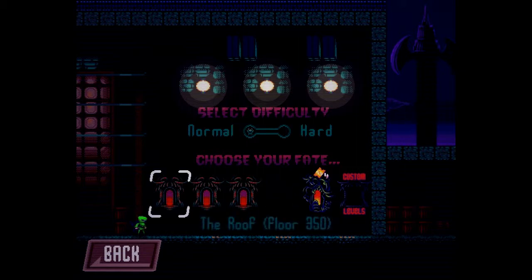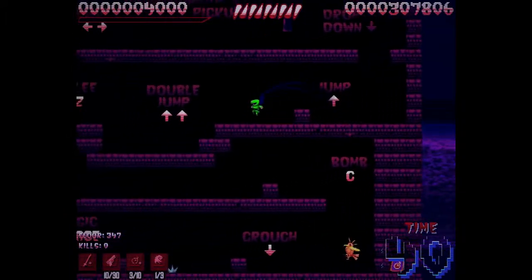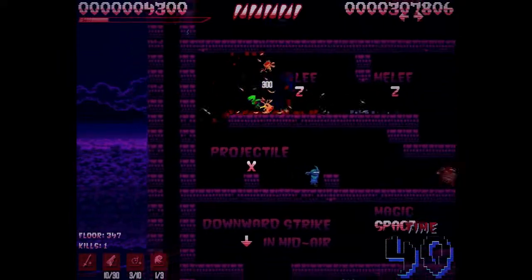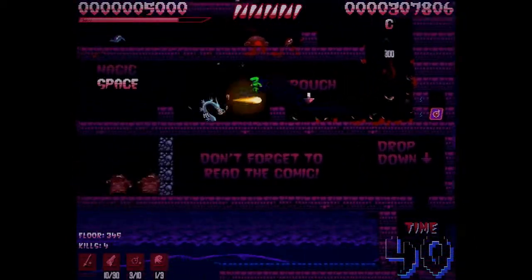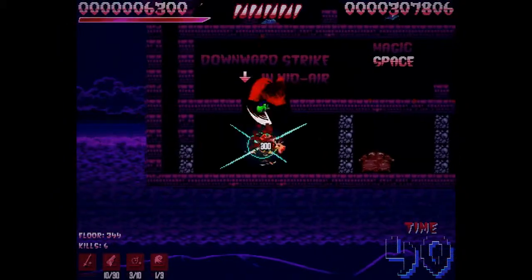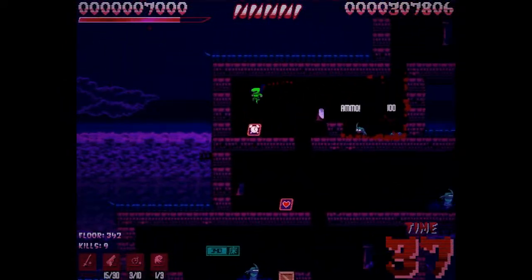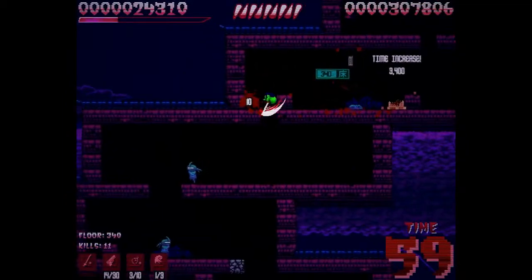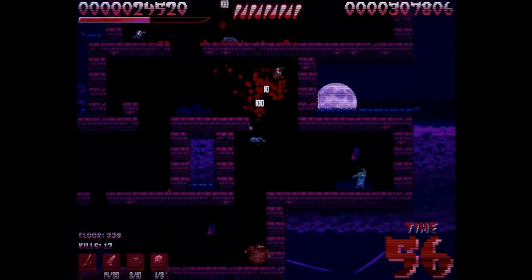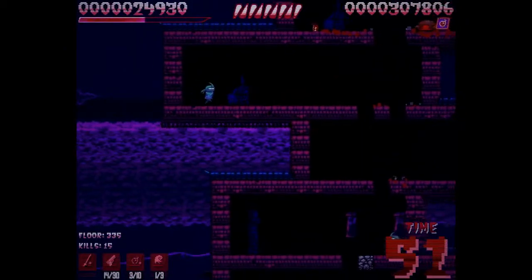I'm going to start on normal mode and show you how the game plays. I'm using a controller right now - there's no in-game controller support but I have x-patter set up. I'm getting a little bit of slowdown here which isn't great. Once you kill a certain number of enemies you will get a rage - the narrator will yell and that means I'm invulnerable and killing everything in one hit. When you first play this game, trust me, I'm making this look very easy but it is not.